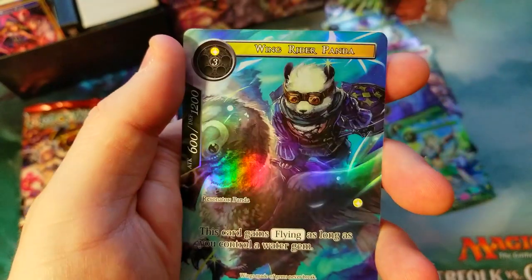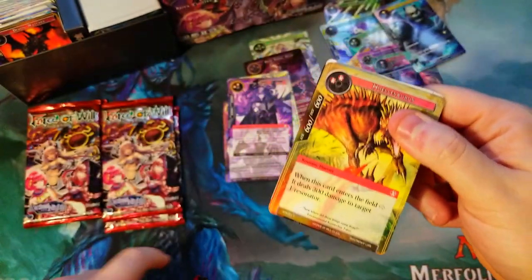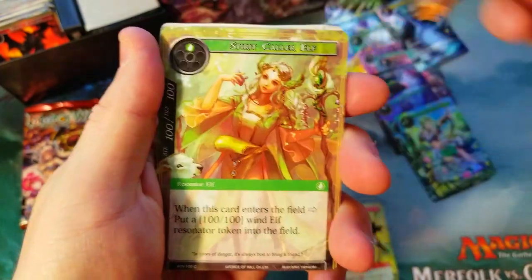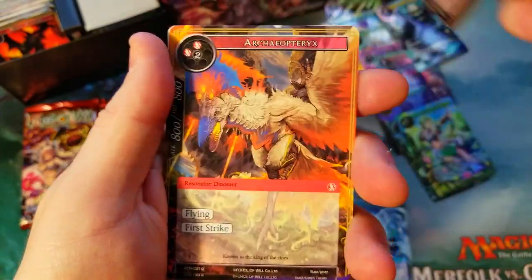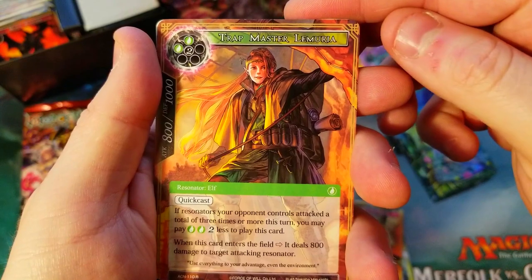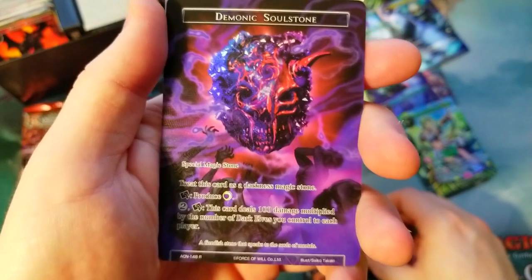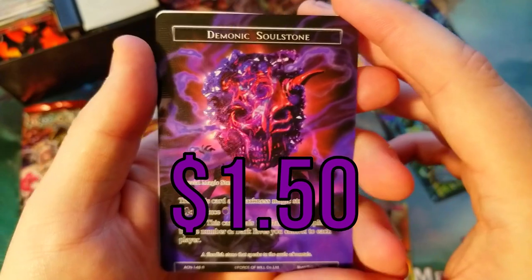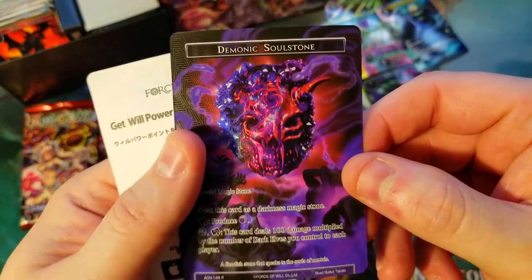Oh, secret rare — Demon of Vice. She's pretty sweet looking, and just a common Wing Rider Panda, pretty goofy. It is hot upstairs. Wind Blade, Cleansing Rain, Magic Sword — looks like that's our rare — Chat Trap, Trap Master, Lemuria, and Demonic Soul Stone. This one might be worth a few bucks — I think this is one of those ones that might have had variants to it, not exactly sure, but it is a rare.